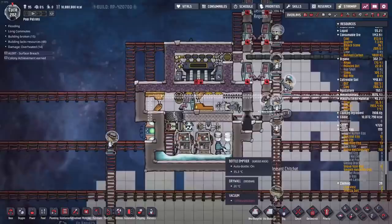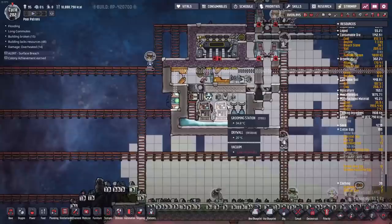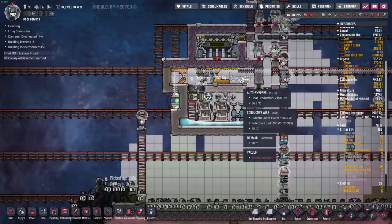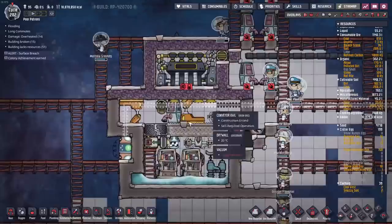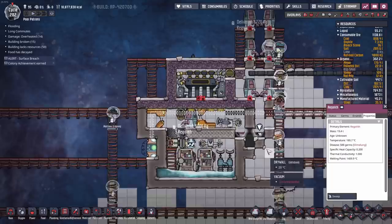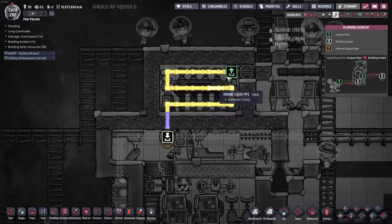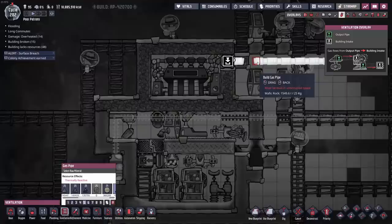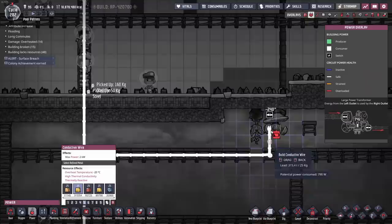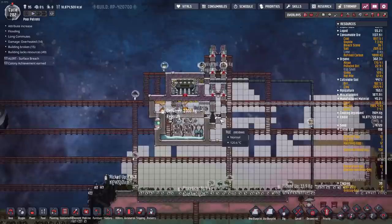We're not doing this for power - the regolith will come in at up to 300 degrees and we want it to not be 300 degrees, otherwise we'd need space materials for everything in here. Using steel is cheaper and we can afford it now. The steam turbine will eat the heat from the regolith. Regolith has terrible thermal capacity - I think it's 0.2, a fifth of say igneous rock or granite - so even though it comes in at 300 degrees you can quickly destroy that heat with a steam turbine. The water will come out at 95 degrees and cool itself down, so we won't need to do any additional cooling.